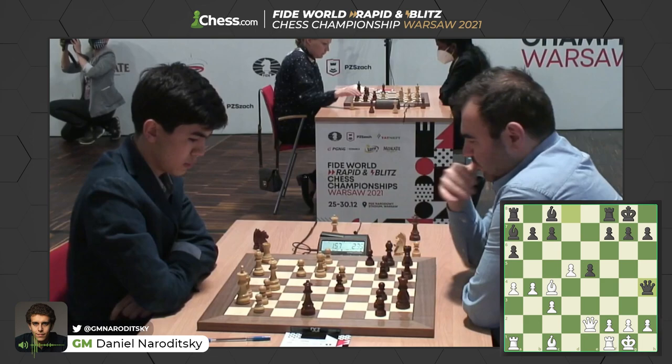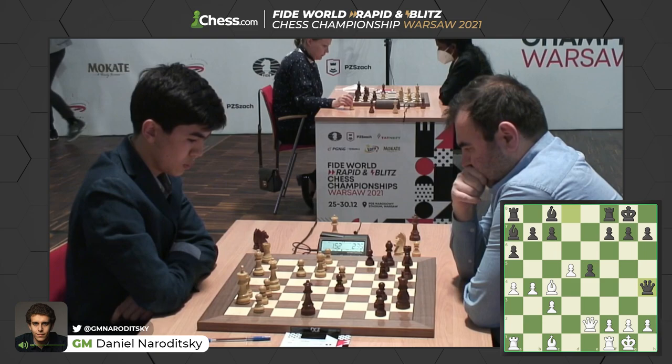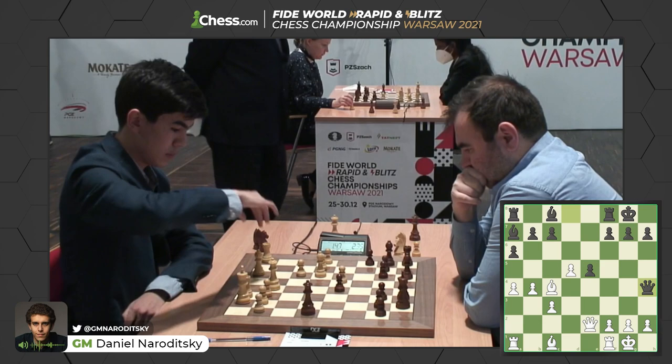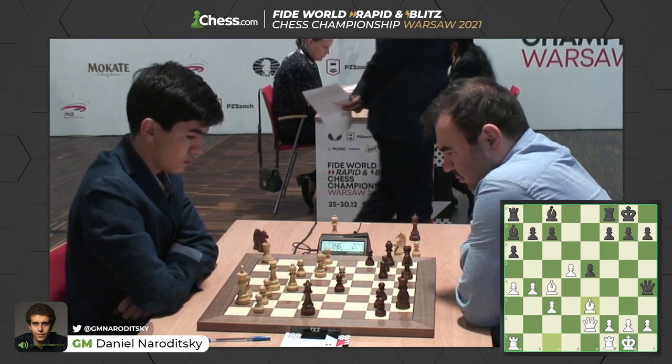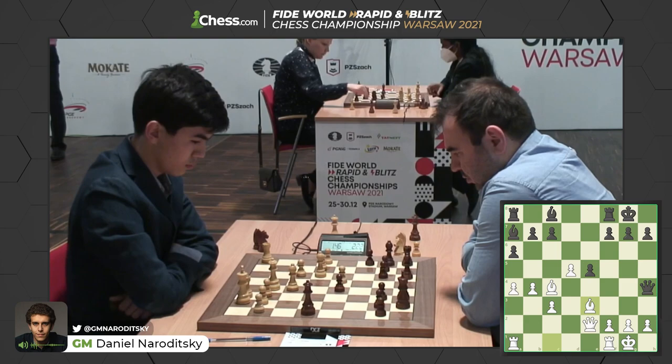A lot of possibilities here for black. Shakriyar goes for queen h4. Sindharov might want to move his light-squared bishop. Maybe he'll get his dark-squared bishop out to e3 as well. Big decision here as he's now down below two minutes. He's going to have to accelerate his pace of play. He puts his dark-squared bishop on e3, offering a trade of bishops. Now if Shakriyar accepts that trade, the f-file opens, and later the pressure on the f7 pawn could end up being an annoyance for black. So this is a big decision for Shakriyar.